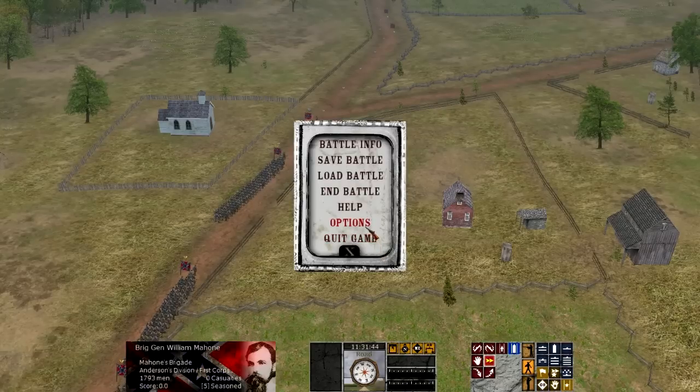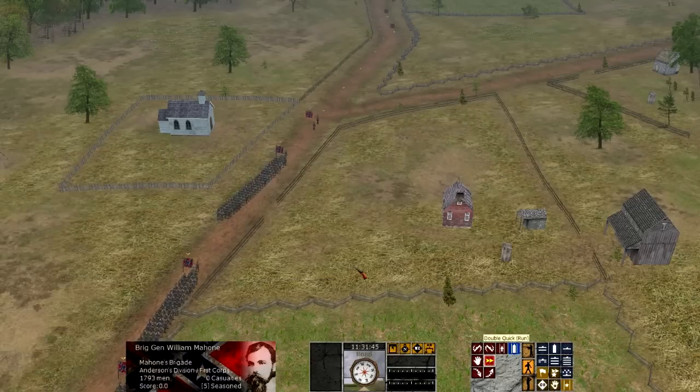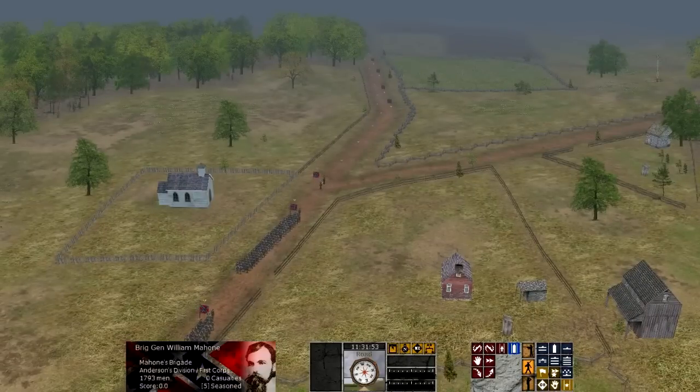150 years ago, Robert E. Lee won what would be his greatest and his last decisive victory against the Union Army of the Potomac at the Battle of Chancellorsville. Sure, there would be other victories, such as at Cold Harbor when his army would bloodily repulse — massacre, if you will — a Union attack against his position near Richmond. But Chancellorsville was the final time Lee would drive the Union Army of the Potomac from the field and end yet another Union drive on Richmond.